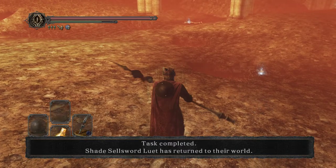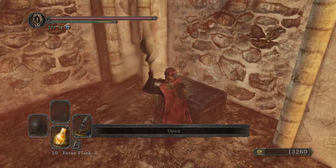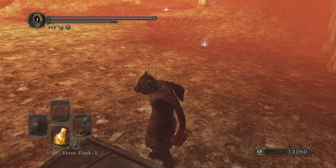You can see here that the fire disappears once we kill them, and Sellsword Luet leaves — which is good.